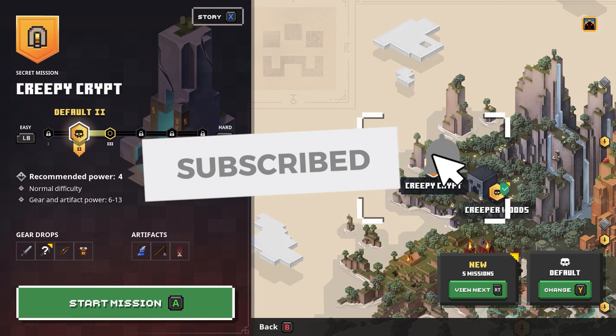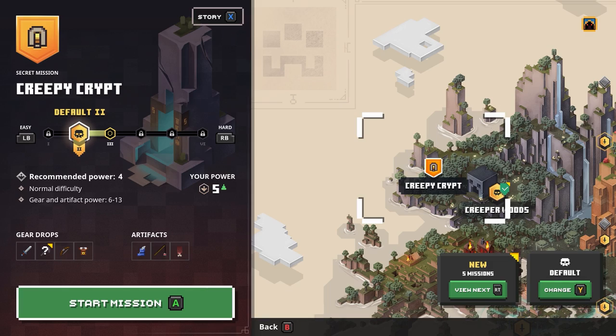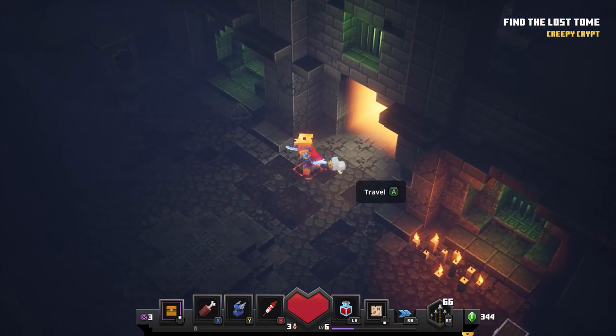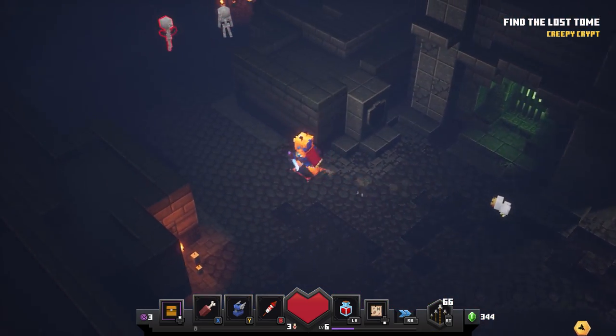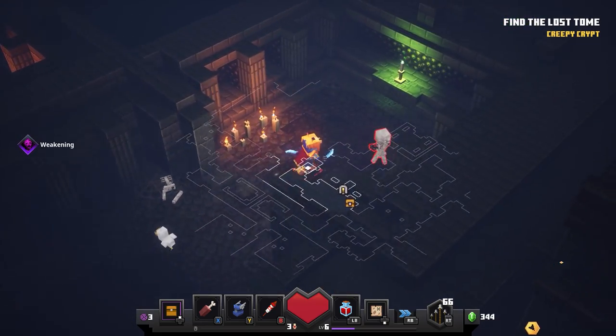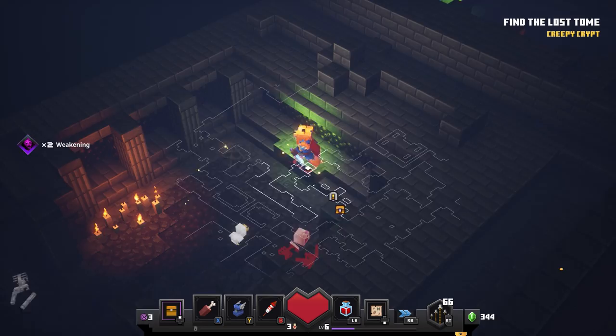Hey, how's it going everyone, Nimble here for Subscribe Back, with another Minecraft Dungeons video to lead you in the right direction. In this video I'm going to show you where to find all of the secrets and chests at Creepy Crypt. Be sure to explore all of the level as you go — usually the further away from the main objective you are, the more likely you are to come across something valuable. Quick tip: when exploring, it pays to go in the opposite direction the marker is telling you to.